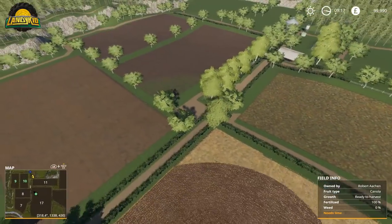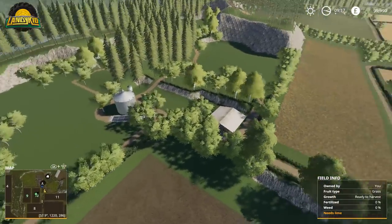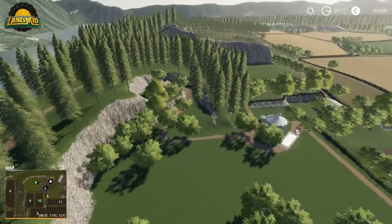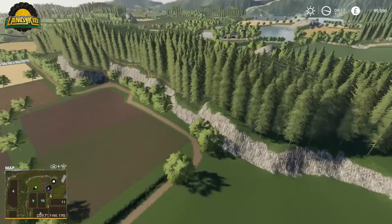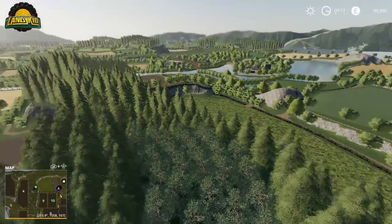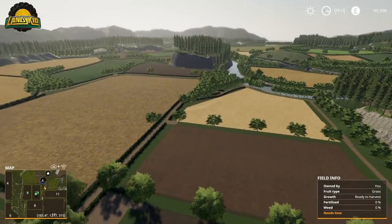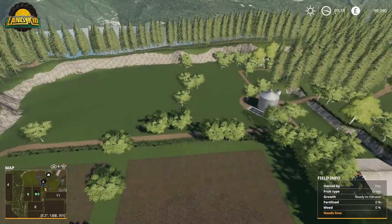FPS-wise I'm getting pretty much the same as a standard Giants map - I was impressed. Making my way slowly back to the main yard over the forestry sell point. This is actually the first community map I've been on for FS19 other than the stock Giants one. From above you can see what you can do up here - so much room for building a yard.